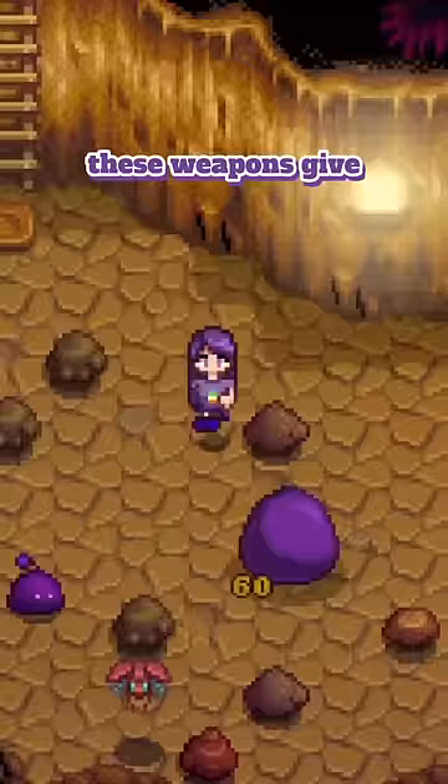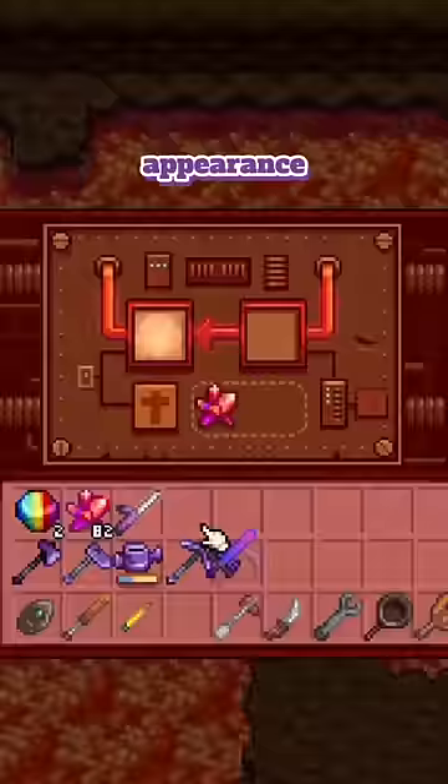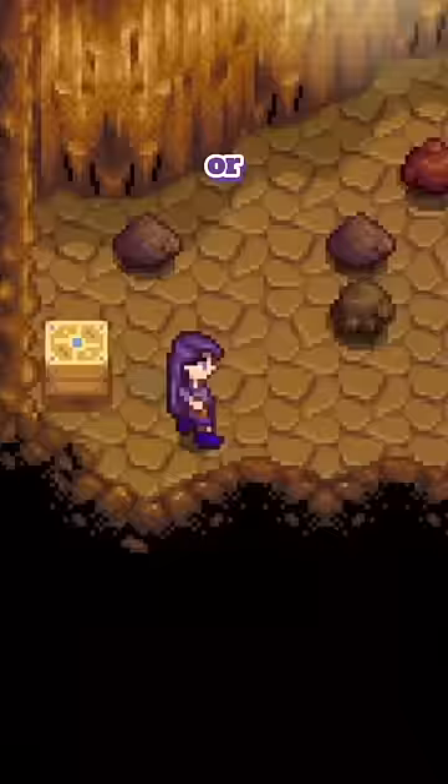Also to note, the damage these weapons give range anywhere from between 24 to 55, but do remember that their stats aren't everything, as you can always transfer their appearance onto a much stronger weapon at the forge, and then live your dreams of searing a serpent with Hayley's iron, or going full John Wick on your enemies with Elliot's pencil.